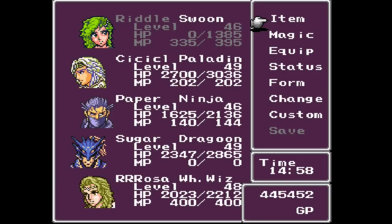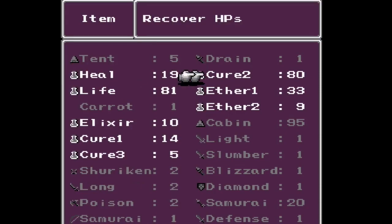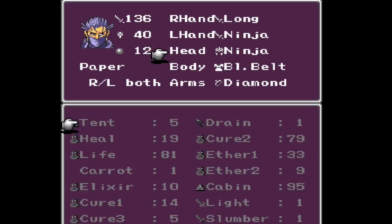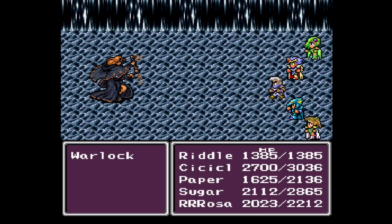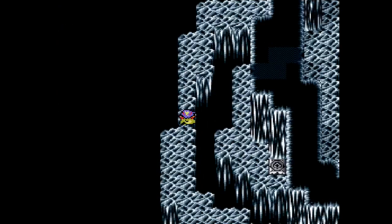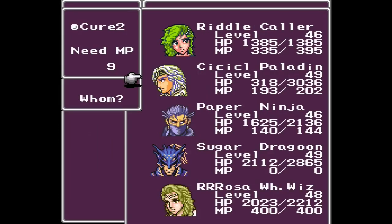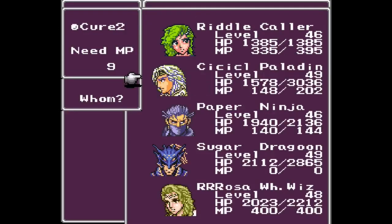I got something nice — ninja armor to go with his ninja black belt. That's a good increase. I don't actually have any info on this one teleporter here. Thank you for reducing my HP to 3 — I appreciate that. Now I have to heal again. I sure do love having to spend a bunch of time healing.